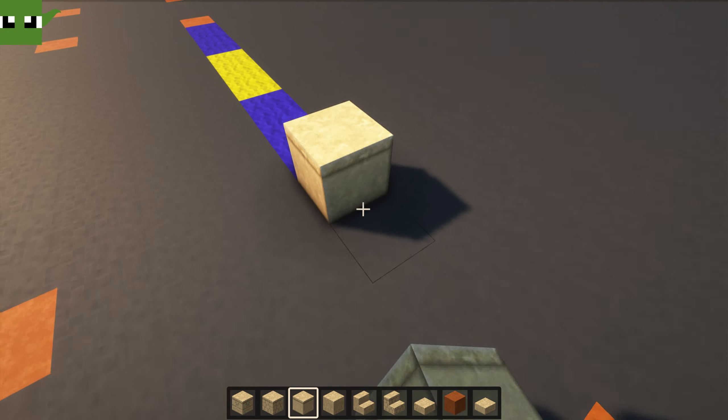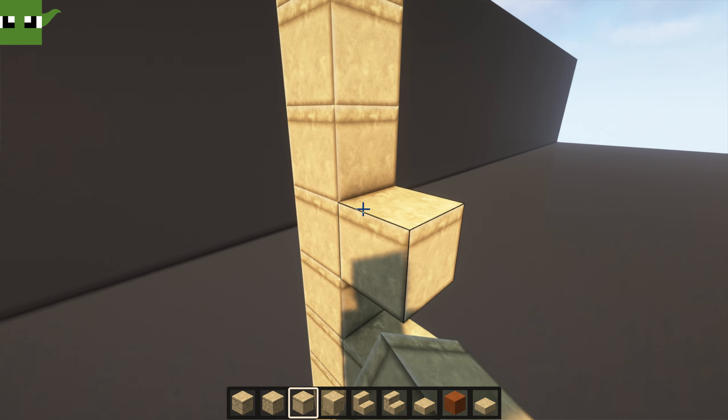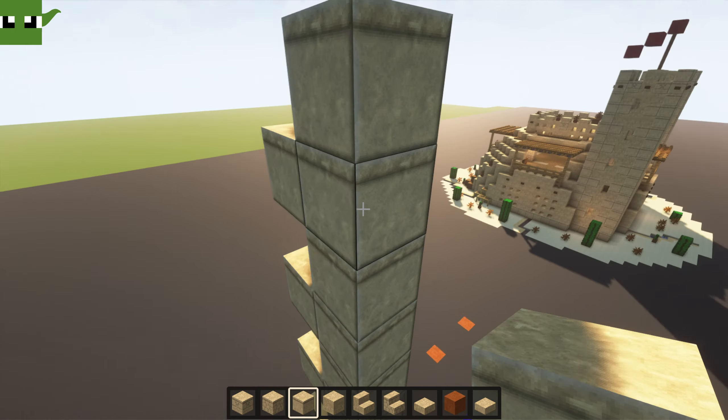Count up to eighteen blocks high for the tower. Then what we want to do is alternate — they're not chiseled, they're cut sandstone blocks.